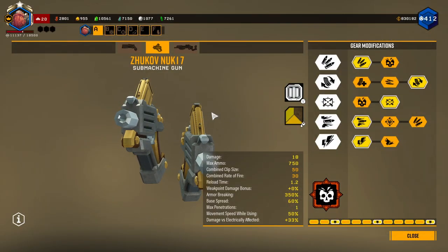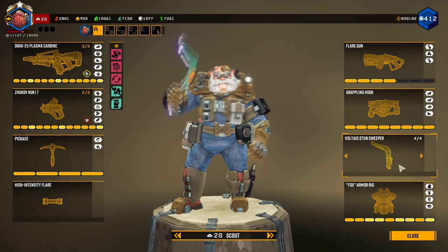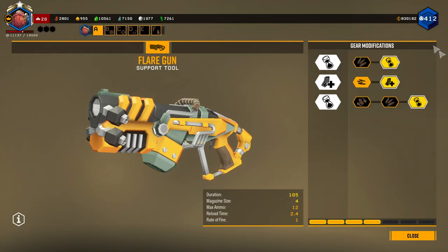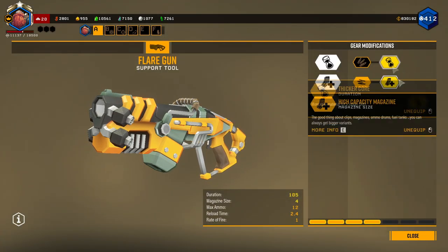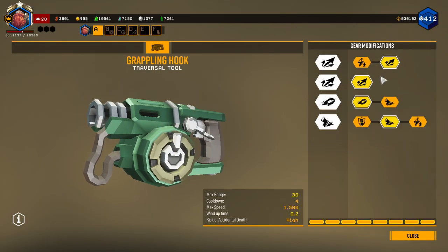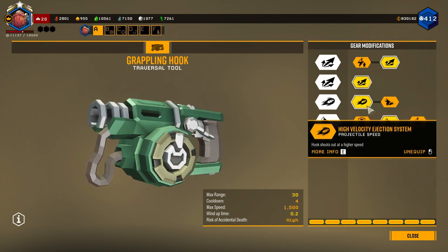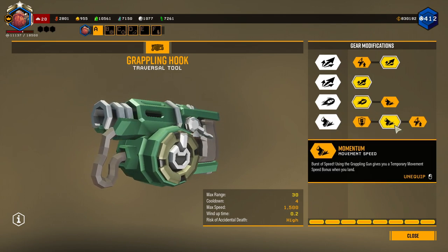So that's a lot of downsides, but hey, you do a whole hell of a lot more damage, so that's pretty good. For the grenade today I have the Voltanic Stun Sweeper. My flare gun build has longer duration and more magazine size in tiers 1 and 3. For the grappling hook I have reach in tiers 1 and 2, faster projectile speed in tier 3, and momentum in tier 4.